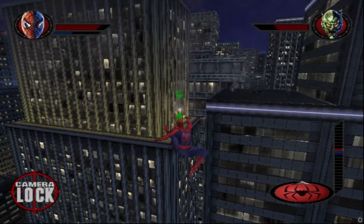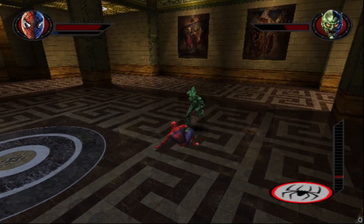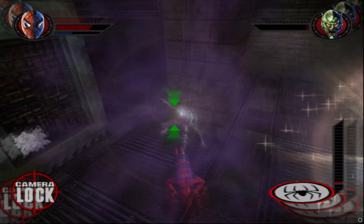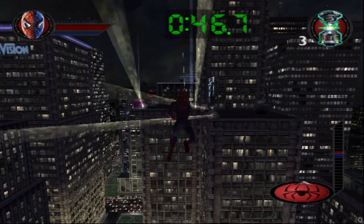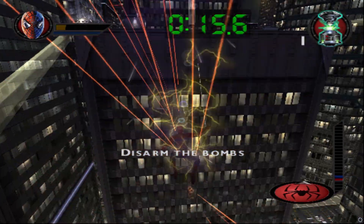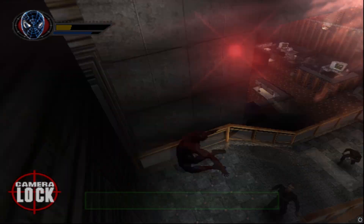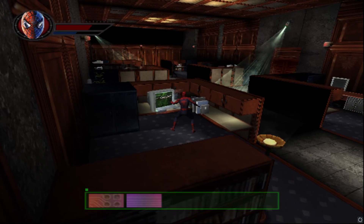After that amazing cutscene, we chase Goblin and have an aerial fight, then a ground fight, then another aerial fight, then another ground fight. Finally he runs away and you have to disarm some bombs going off around the city. The game gets super hard all of a sudden from here on out. There's a lot more insta-deaths or insta-fails for no reason other than to expand the length of the game.